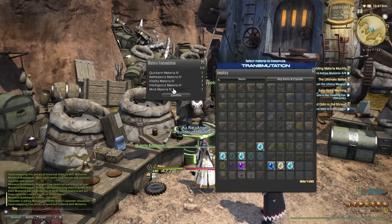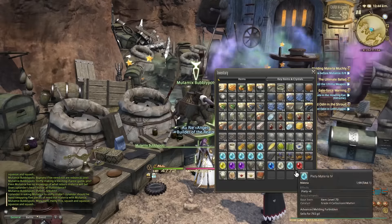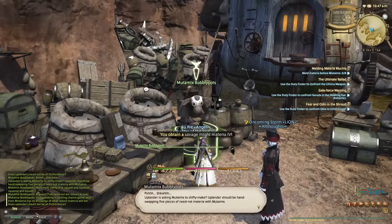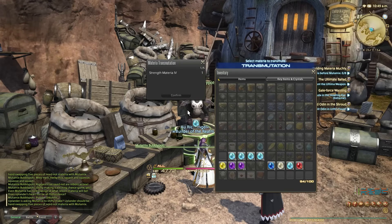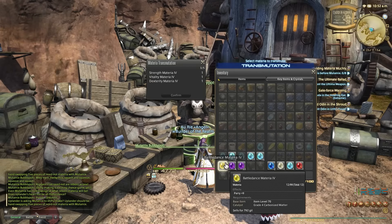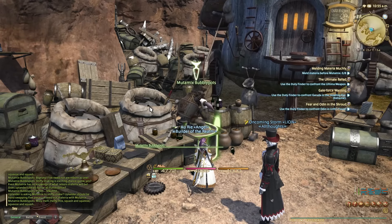It wouldn't be fair if you got back one of the ones you put in and lost the other four. Continuing on — savage mites used to be worth 600k at one point, but they're really not worth much anymore. We're mostly at this point breaking even, but at least we're turning them into materials we can actually sell, rather than a bunch of materia that will take forever to sell.